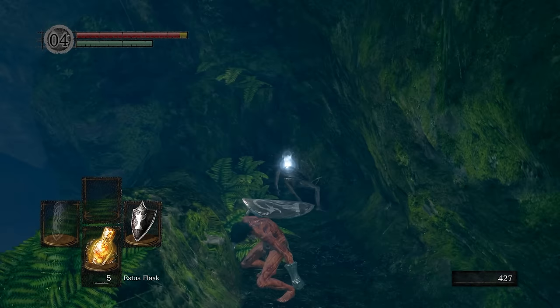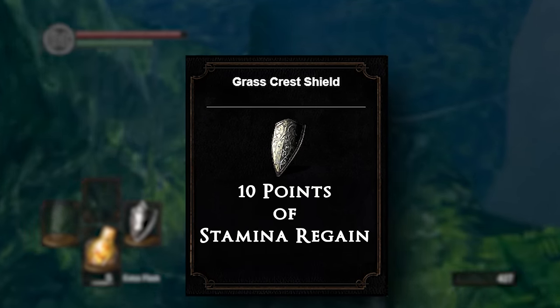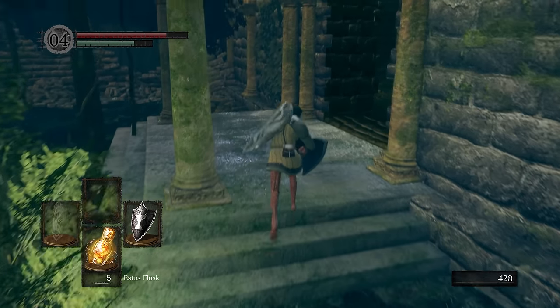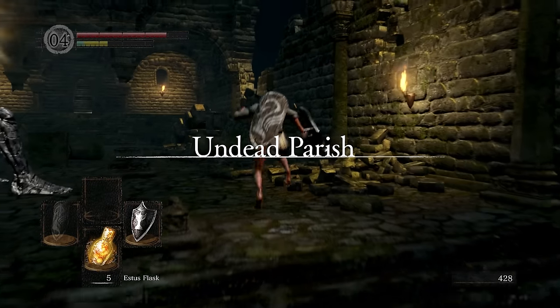On your way to Darkroot Garden, make sure to grab the Grass Crest Shield. The Grass Crest Shield gives 10 points of stamina regain while equipped, which will be extremely useful for this run. After acquiring the Grass Crest Shield, make your way to the Undead Parish.